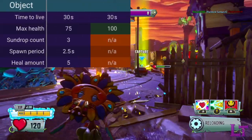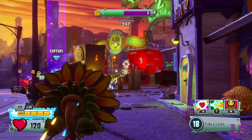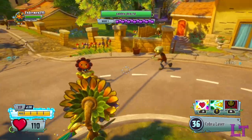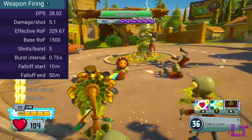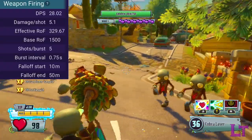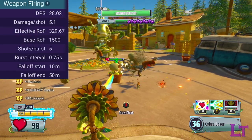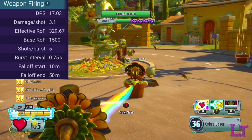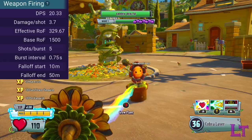It has 100 health, making it quite durable for a potted plant. When enemies come within the surprisingly long range of the Dark Flower, it will begin to attack them, shooting out in bursts of 5 at a rate of 1500 rounds per minute. Each shot fired can deal 5 damage for a normal hit and 6 damage for a critical hit. The Dark Flower's damage output does drop noticeably at range, going down to 3 damage for a normal hit and 3.6 for a critical hit.